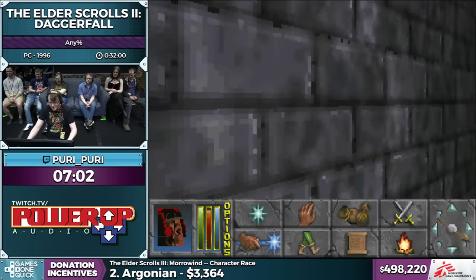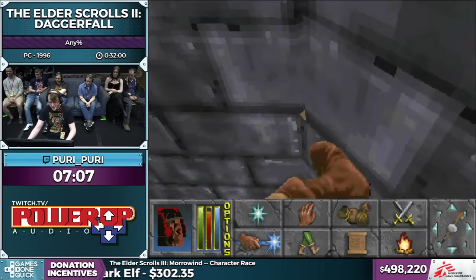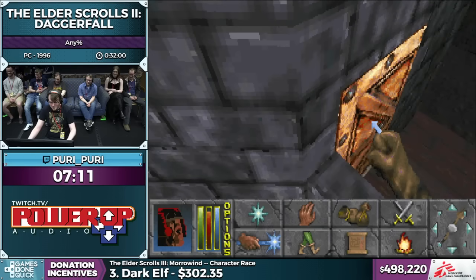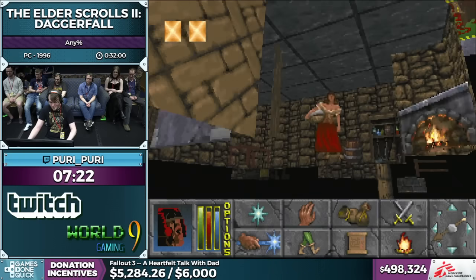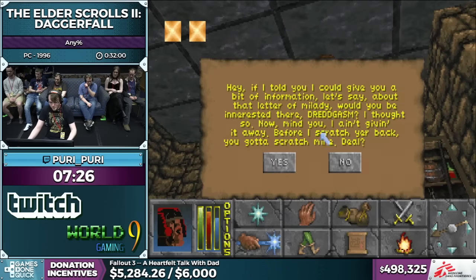They put in a hotkey because players were just playing the game casually and then they would fall through the floor and die, or just fall out into the void. So because people got so upset about that, Bethesda put in a hotkey. We're also currently kung-fuing out of bounds — this is called the Dirac Drop. Shout-outs to Dirac.